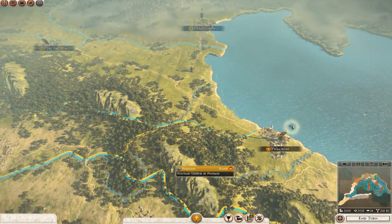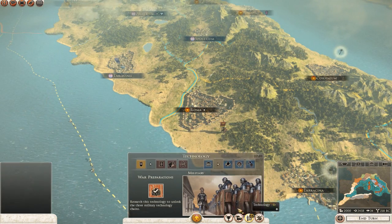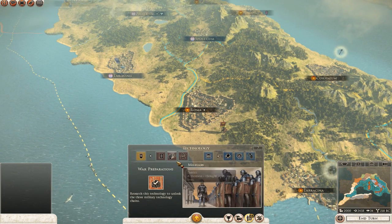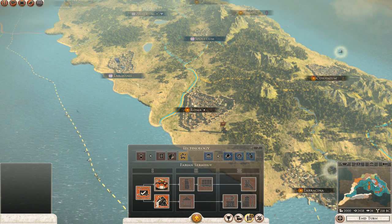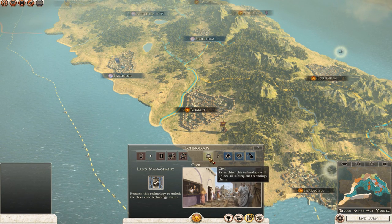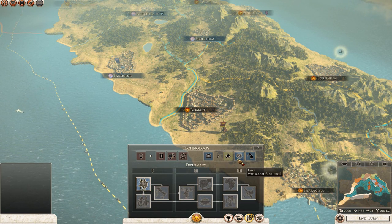Another oversight — or possibly just laziness — is the same issue that cropped up in Caesar and Gaul: the technology tree. On one side we have the usual military trees — management, tactics, and siege — which all do the same things you'd expect, like upgrade buildings, units, and bonuses. On the other side, however, we have civil, which includes diplomacy, laws, and improvements. I want you to think about that for a second — how is diplomacy a technology?